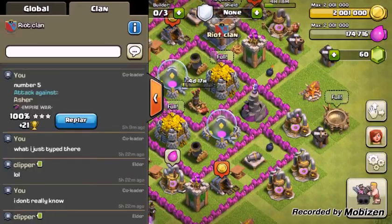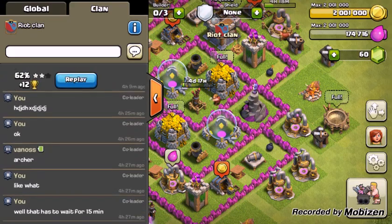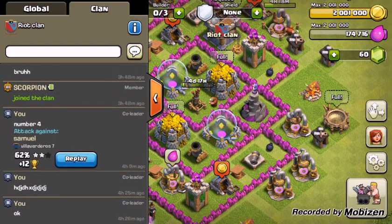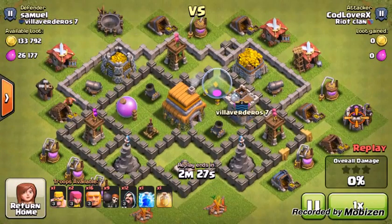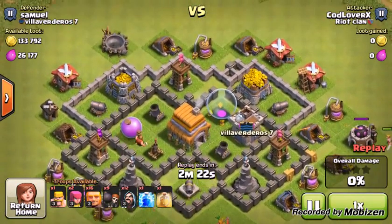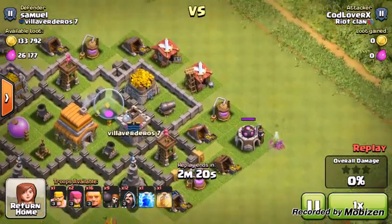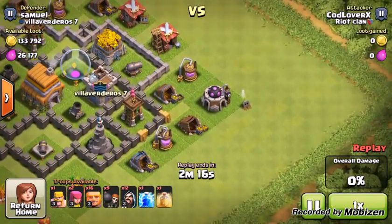That was number 5. The composition I used — you can go back and check it out. Now we're gonna get right into number 4. I didn't get a 3-star on this base because I was just taking too long to examine it. I was like, I don't know if I should attack this base — but I just had to attack. I got this strategy from Havit; if you guys haven't seen his channel, go check it out.